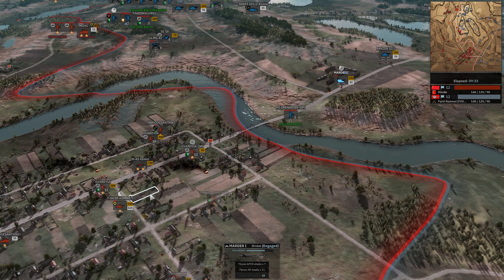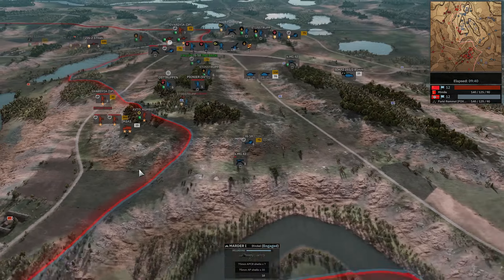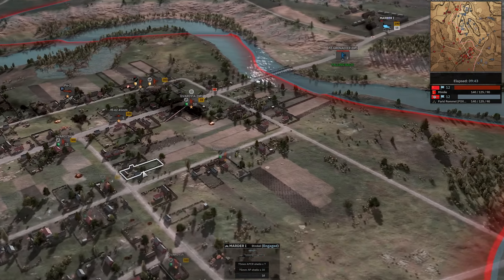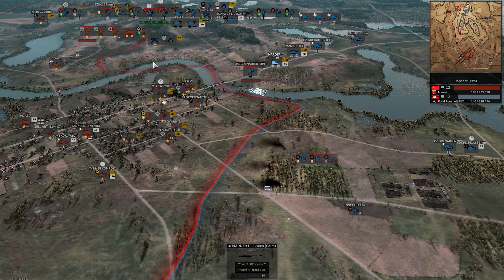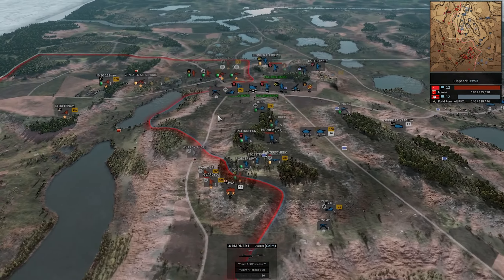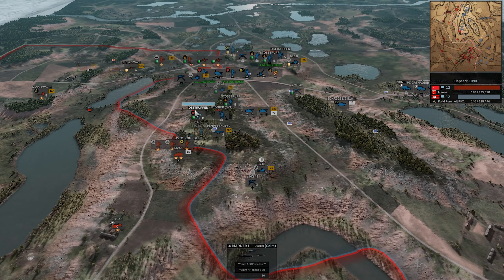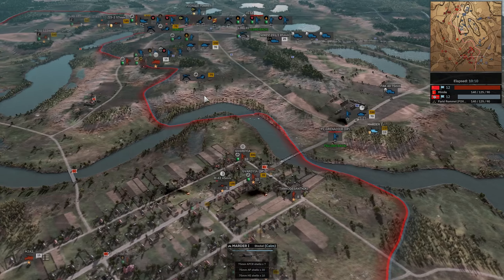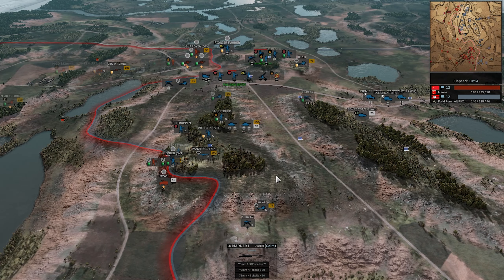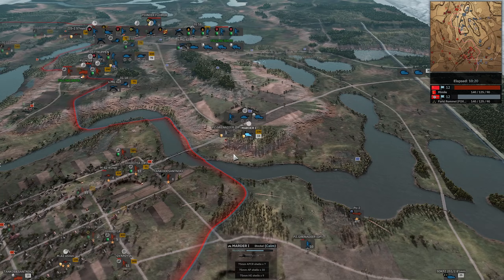T-34-85 picking up a Pak-40 kill in the transport. Marder 1 responds with a hit from its APCR. That still means the T-34-85 will die if it gets penned by one AP shell. The T-34-85 did go down to the Marder 1 — ouch. Marder 1 getting a lot of value, and this is where 20th really shines. You just have so much efficient armor, and you can't say that about a lot of armor divisions. 20th has a lot of the most efficient armored pieces: Panzer 3s, Marders. These units really start to add up, and the fact that you're not paying that much for them really starts to get difficult to deal with.